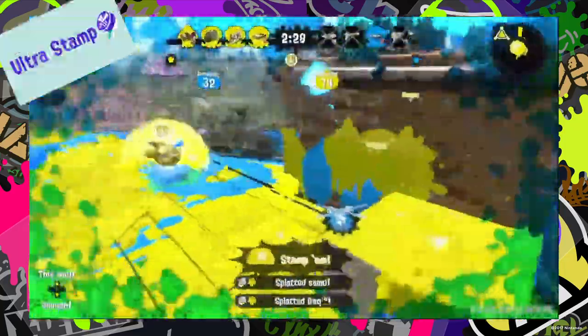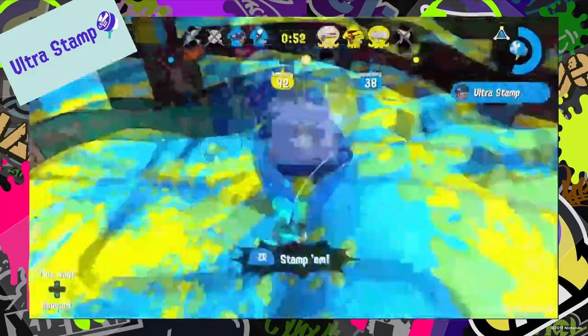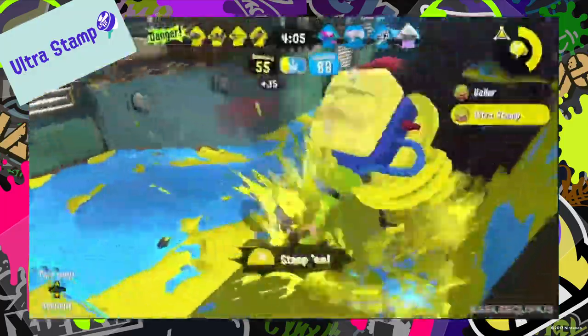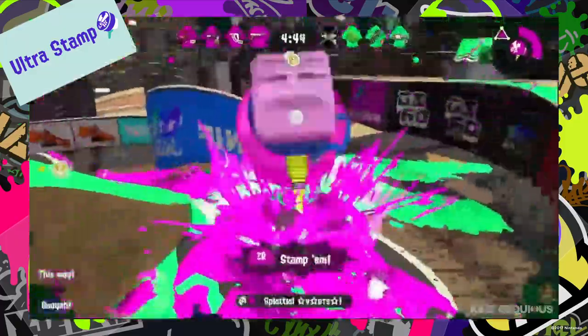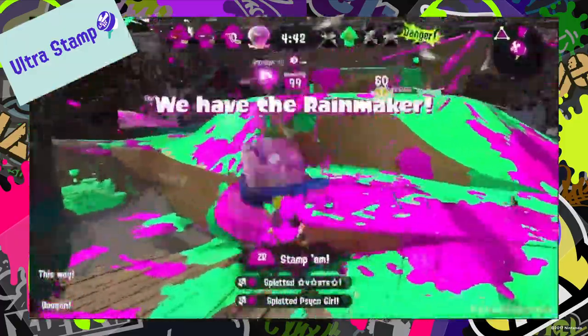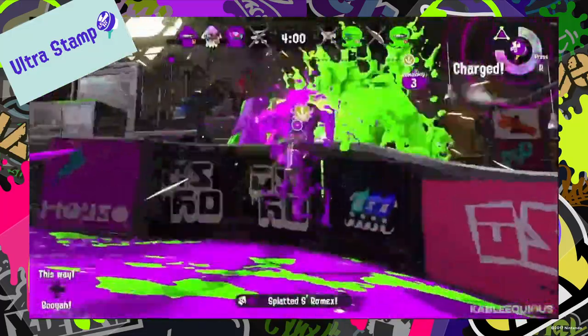The Ultra Stamp is a huge hammer that you use by slamming the trigger repeatedly and moving forwards towards your enemies. It can also be used as a long-range attack if you throw the weapon, but it ends the special early. This special weapon is another great beginner-friendly weapon.